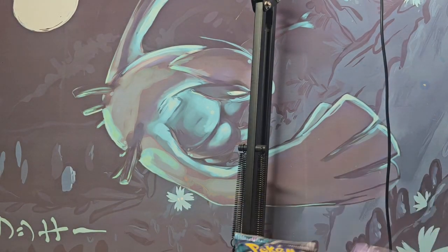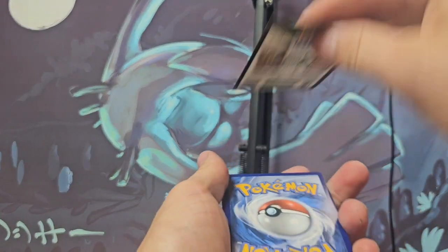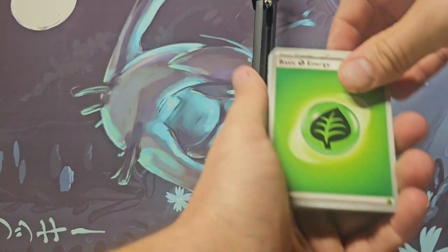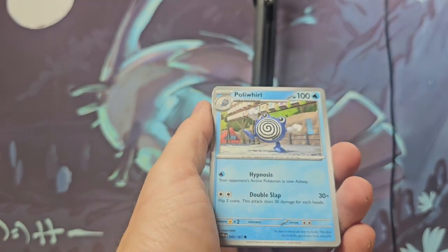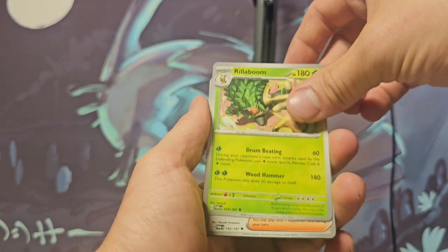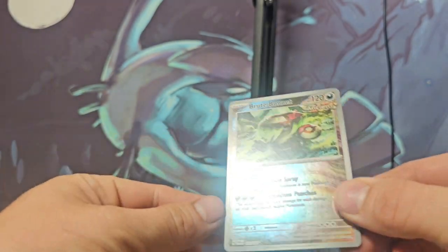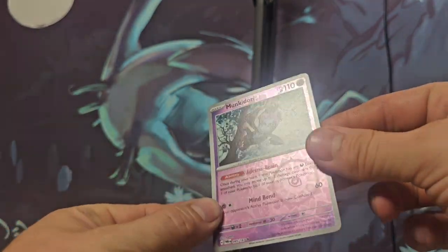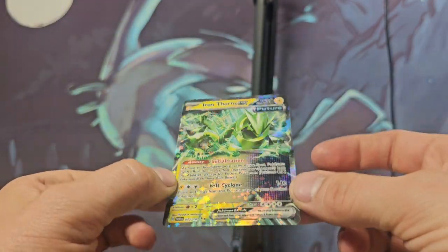Let's go ahead and start with Twilight Masquerade and see if we're getting these pulls today. We've got Venipede, Chansey, Poliwirl — and a very nice Brute Bonnet reverse. And we got an Iron Thorns EX — very, very cool, very sparkly.